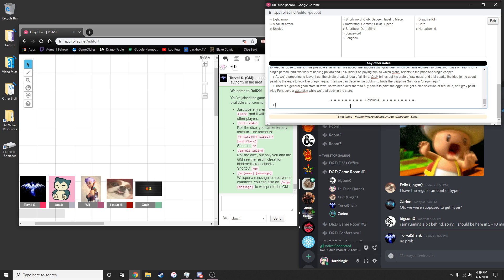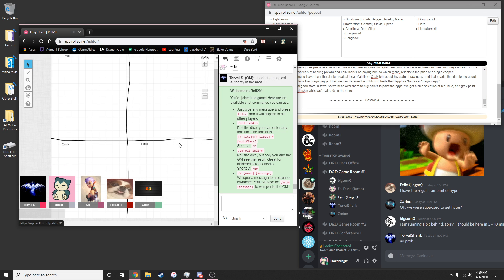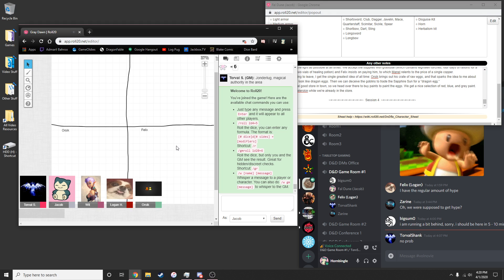A player asks if anyone has a reference book for exotic eggs. Someone mentions they've seen bird eggs, but those might not be exotic enough. The group concludes that since goblins are dumb, they probably just need the eggs to look weird rather than accurately resemble a dragon egg — so glitter and general strangeness should suffice.